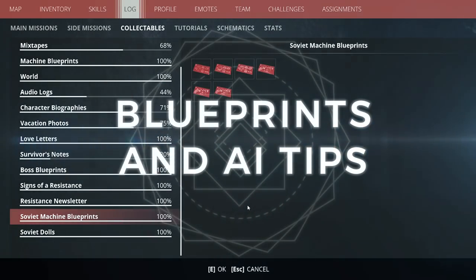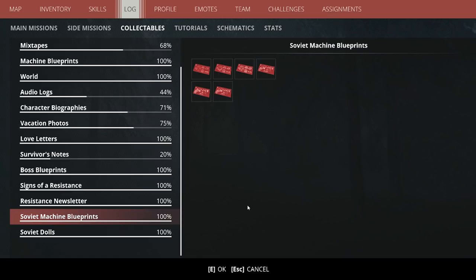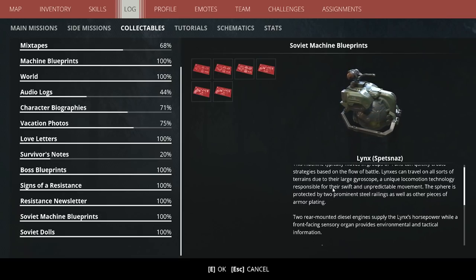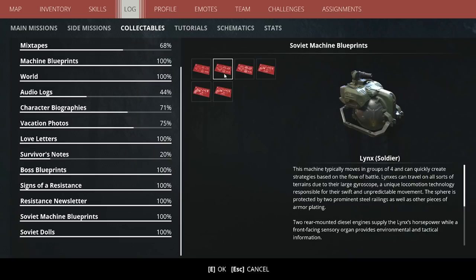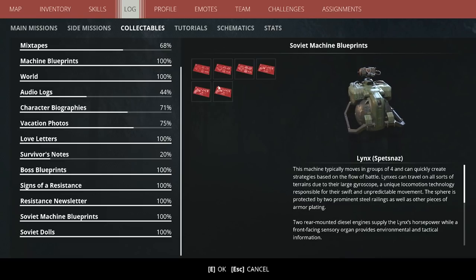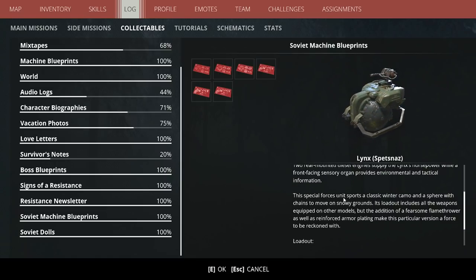Let's quickly take a look at the blueprints for the Lynx before we move on, so we can talk about loadouts, what you experience with different classes of Lynx, and the AI patterns that go alongside these loadouts. The blueprints have a small readout that develops along each class, starting at scout, then soldier, then ending at spetsnaz. I'm going to read out the spetsnaz readout because it's all of the other two combined together with a little bit extra added specifically for the spetsnaz.